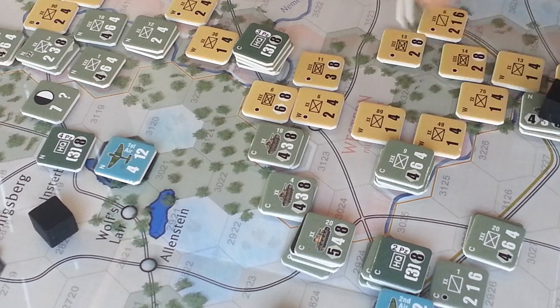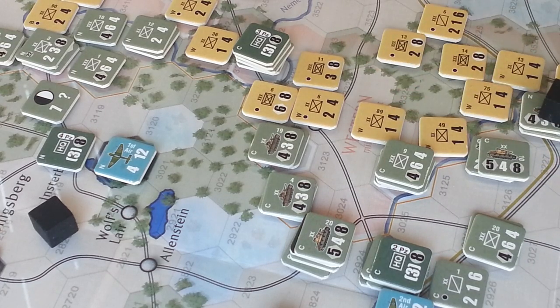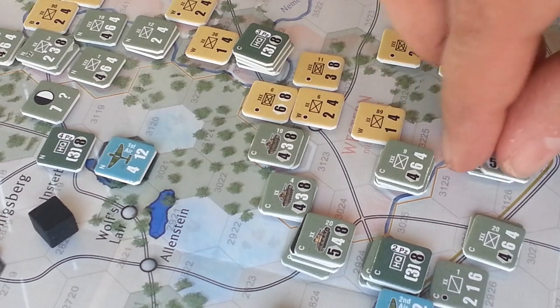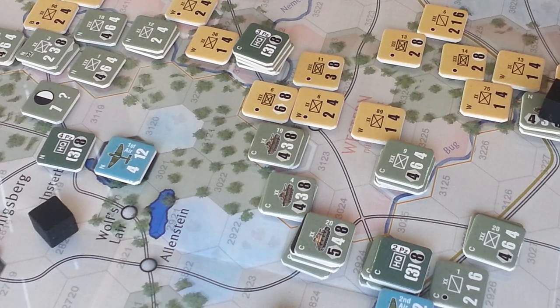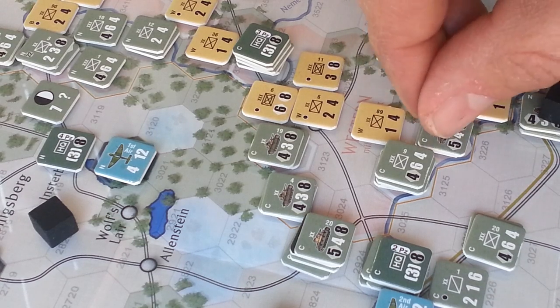7 factors here, doubled because the guys are in the open — that's a billion to 1. Roll a 5; on a 6-to-1, 5 is a defender eliminated. And there goes the mighty 10th Panzer with the 18th Motorized, crossing the Bug River in style.